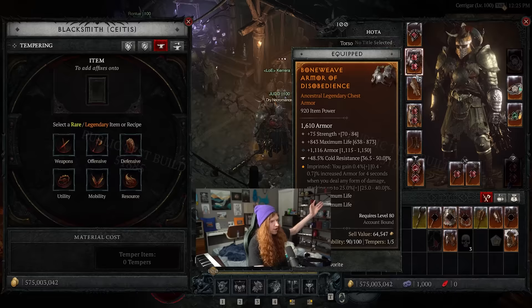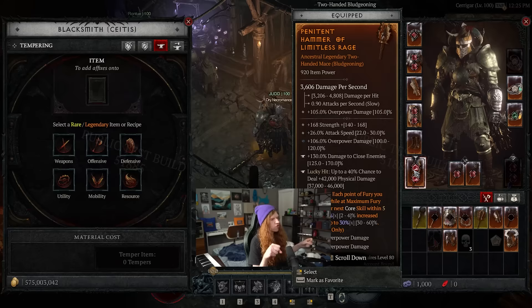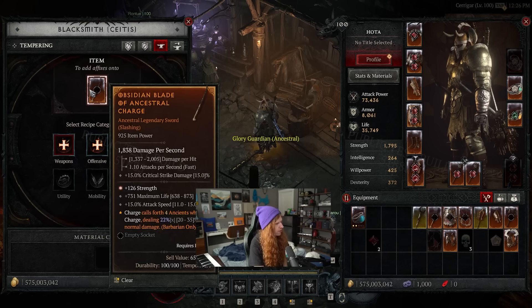The first thing to discuss is the affix changes on legendary items. Legendary items now only have three stat lines and have been heavily simplified. Almost all of them are primary stats like strength, max life, critical strike. The weirdest ones are things like damage to close enemies, damage to distant enemies, chance to deal bonus damage. They're much easier to understand and calculate what they're actually doing for you.